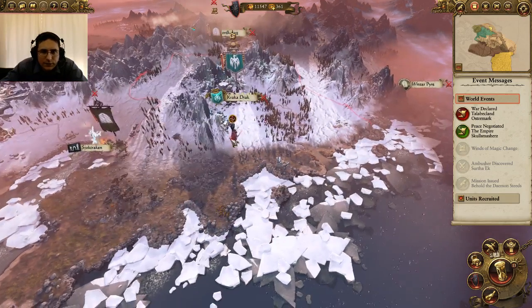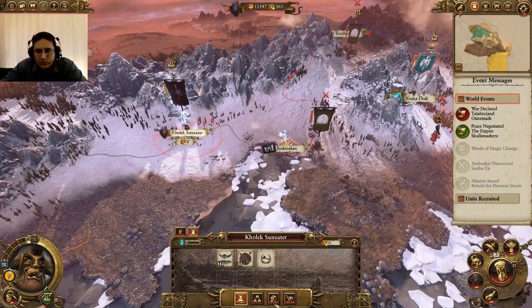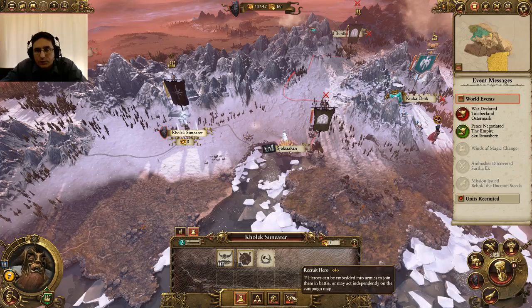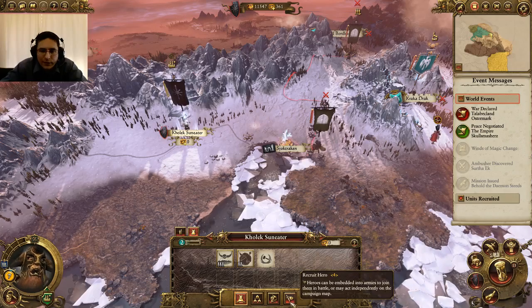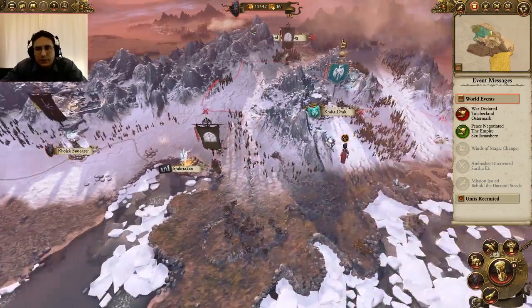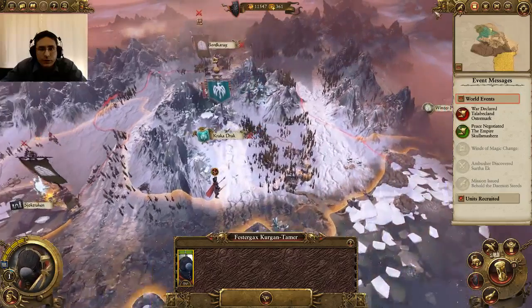We're going to assassinate him with our hero unit. If you don't have a hero unit, as Chaos you recruit from another army. There's a button that says 'Recruit Hero'. Otherwise you would click on a settlement if you were a different faction, and they would have a similar dagger-and-eye icon that says 'Recruit Hero'. You select that and you get a hero to join your cause. Otherwise they can actually join on their own or through missions.